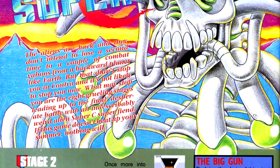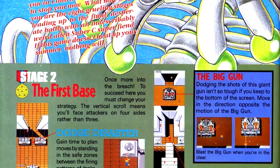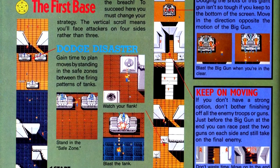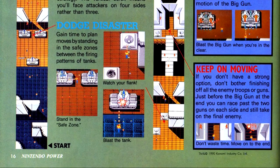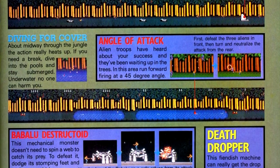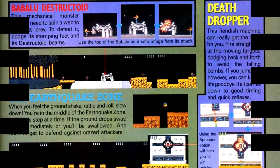Next up is Super C. We got a map of the first level in the preview earlier, so for this article we're starting with Level 2, which is the first Commando-style level in the game. Level 3 returns us to our more traditional run, jump, and gun type of gameplay, and the guide also gives some information on stages 4 through 7.